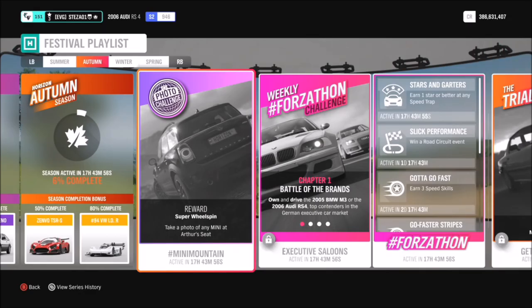Hello and welcome back to Everything Gaming. Today you join me for another photo challenge guide. This week we are on week 18 and this is where I show you how to complete this week's photo challenge. This week's one called Mini Mountain wants you to take a photo of any mini at Arthur's Seat. Fun fact: Arthur's Seat is actually a really extinct volcano — Google taught me that.